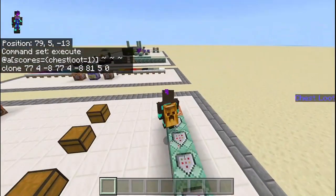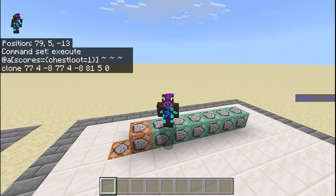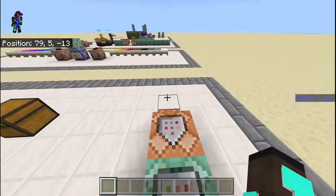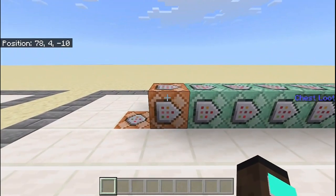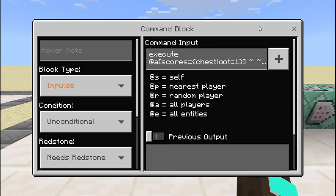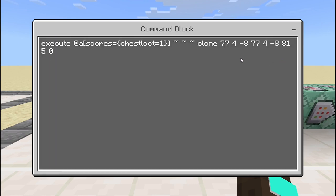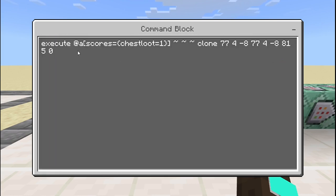Now comes a more complicated bit. You need to be a little bit familiar with clone commands in order to do this well. For every possible score there's a different command block. This one is impulse, conditional, and needs redstone. You need to execute as @a with scores chest_loot equals 1, then clone from one position to another.